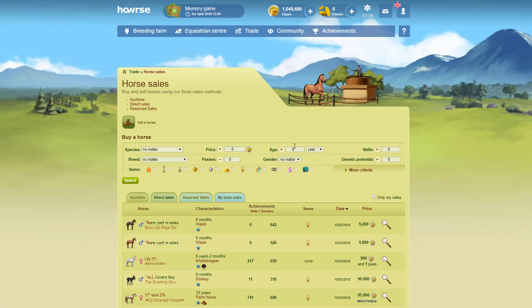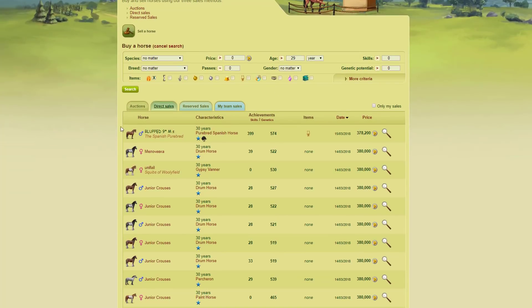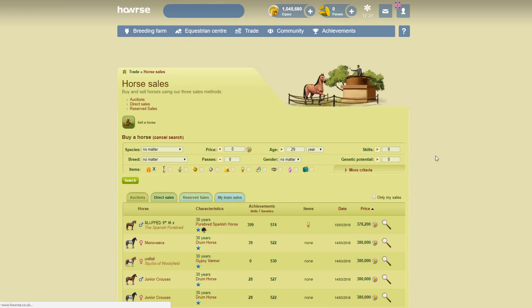I then go into the sales and click equal to zero passes, because I don't want anything that's going to cost me passes. I want something that's at least over 29 — ideally on the dot of 30 — and I want to make sure it's not immortal, because mortal horses are the ones I can send off to heaven when they die. Immortal would be completely useless.